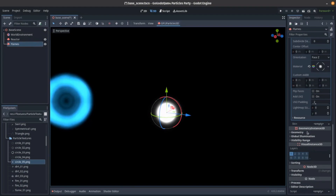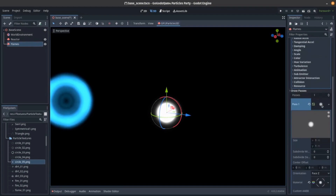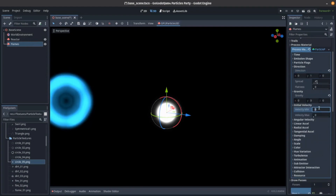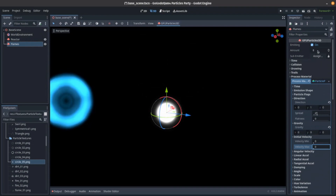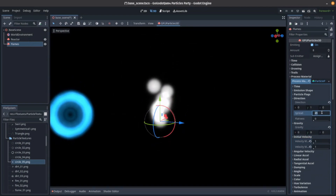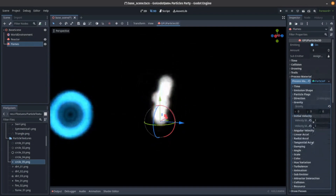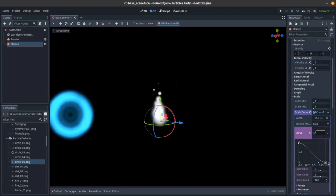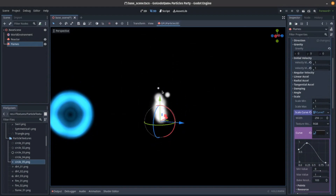Our flames need to move up, so gravity is off. Our direction is going to be 1 and initial velocity of, let's say, 1. Initial velocity with a spread of 45 doesn't really work for me — let's say a spread of 15. That looks good. So scale curve — when I'm working with fire, I like to do the scale curve first because I want something that looks a bit more like this. Adding a new point, right-clicking there. We don't want it to be the same size throughout — it just fades to zero at the very end, which gives it that nice little embers effect.